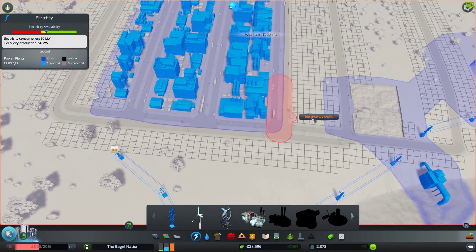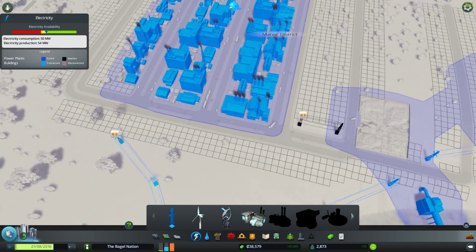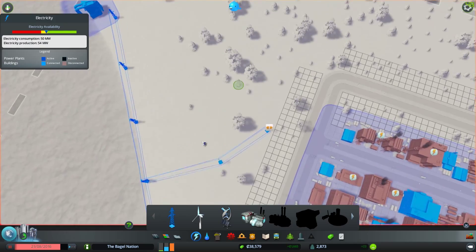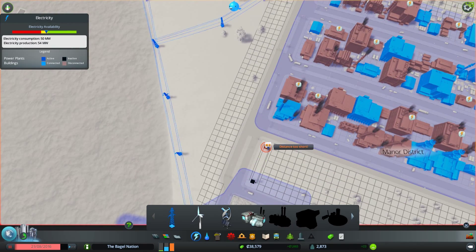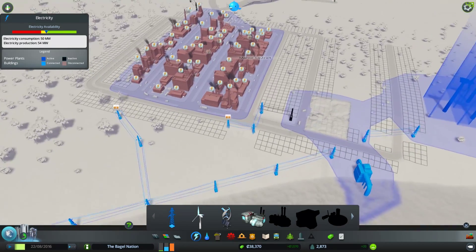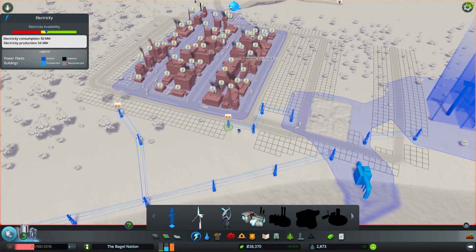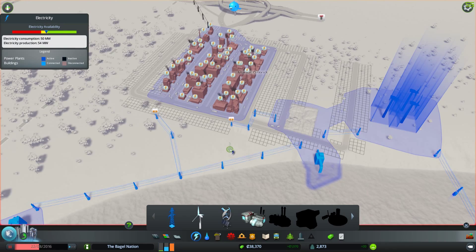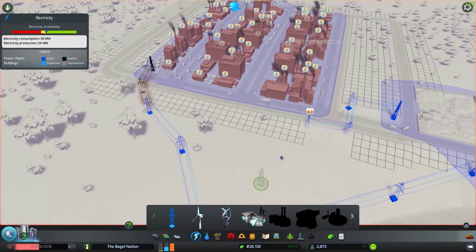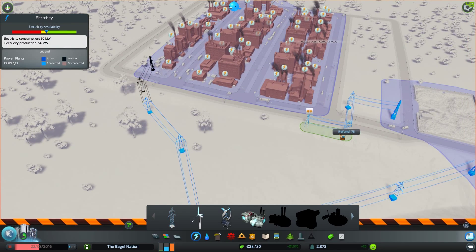I'm going to just add — hopefully this will work. Does that connect us? No, that does not connect us. I'd like to get rid of this set of power lines here. Can that connect us? We'll use up some of our valuable space over here to connect and get most of our money back for these power lines over here.